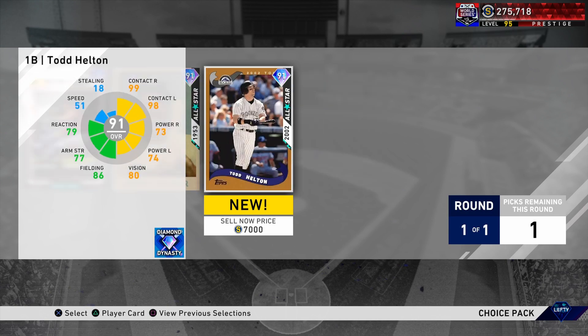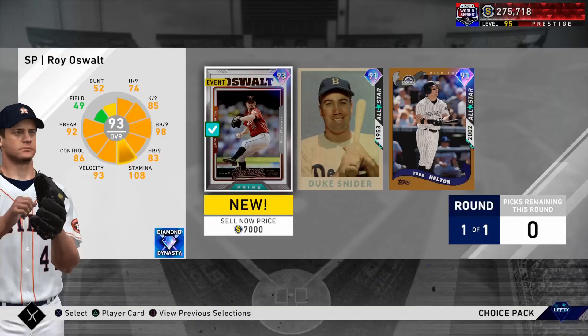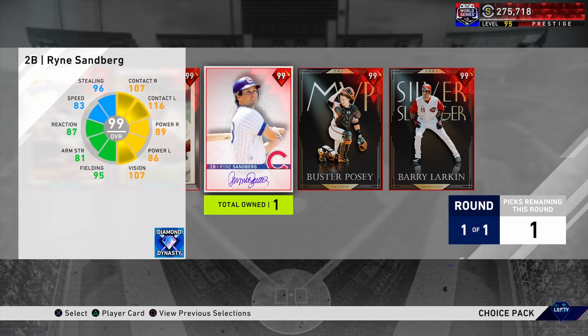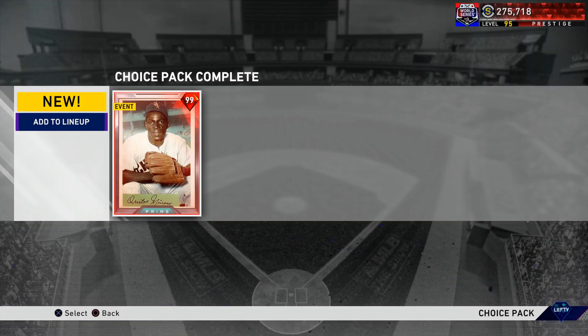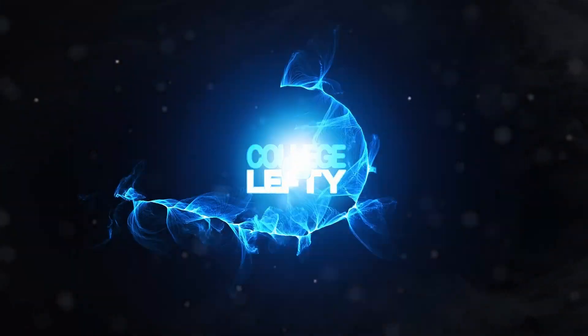To wrap up: we'll be trying different players in the next all-time Tigers team build. We also get a 7,000-stub Royals card from the First Inning Program — and the prestige 99, the final player reward for hitting level 95 prestige. Not bad at all. I'll never really use that Minnie Minoso, but that's going to do it for this video. I'm College Lefty — see you in the next one, peace out.